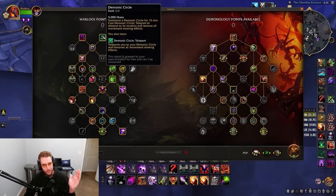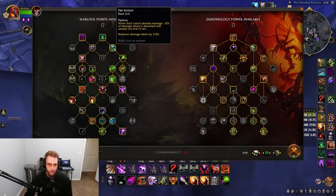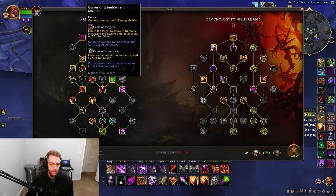You can escape danger or even teleport offensively into the fight. Demon Skin is part of the talents that make us very tanky — Demo is a very tanky spec. We pick up talents to reduce our damage taken, Soul Leech absorption, and Fel Armor, which reduces damage taken by 3% and Soul Leech absorbs 10% spread over five seconds.